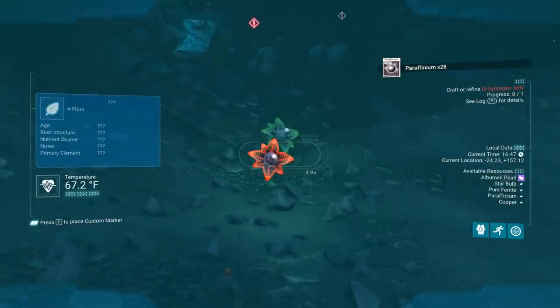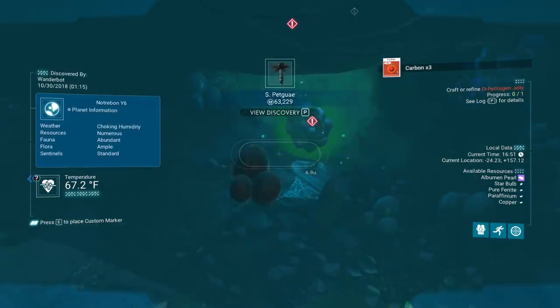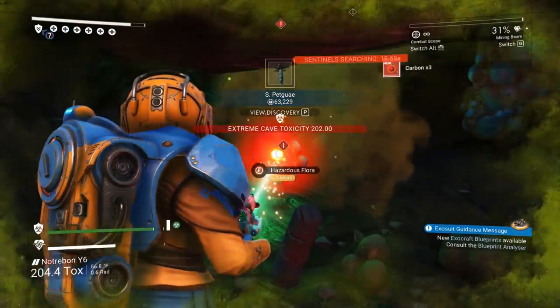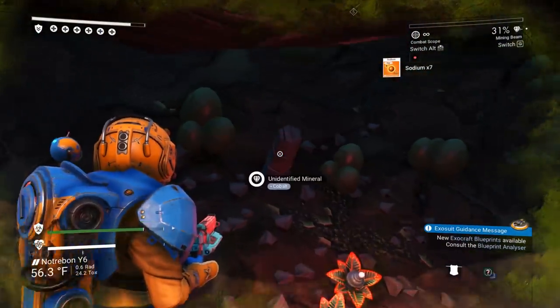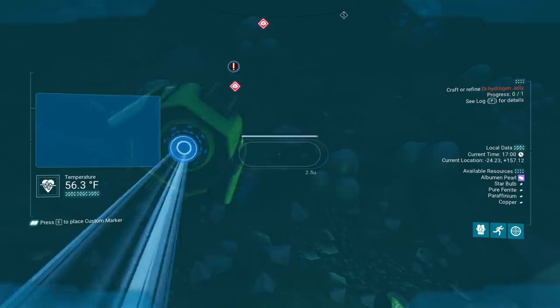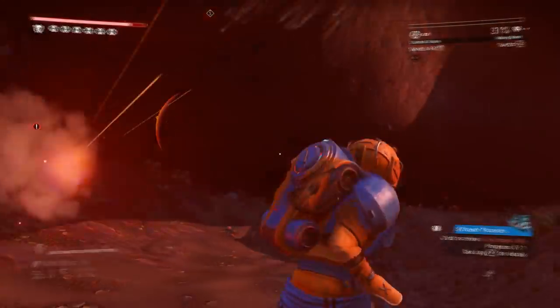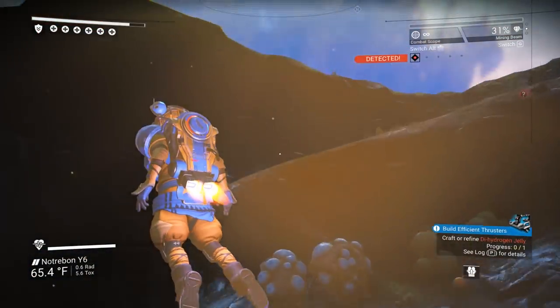Check this out. I don't think we need marrow bulbs for anything. Oh, toxins detected — hazardous flora. There we go. Call vault. Really? Oh, they can find you in caves now — that's a new one.